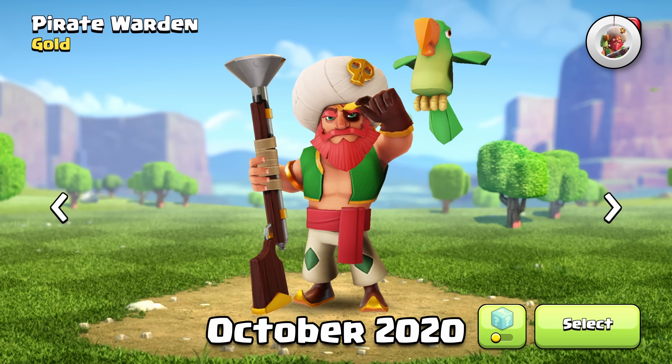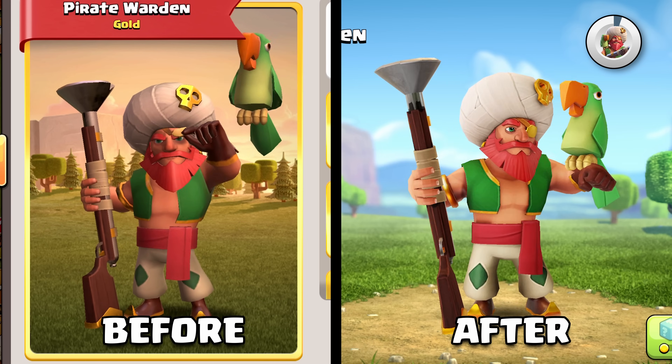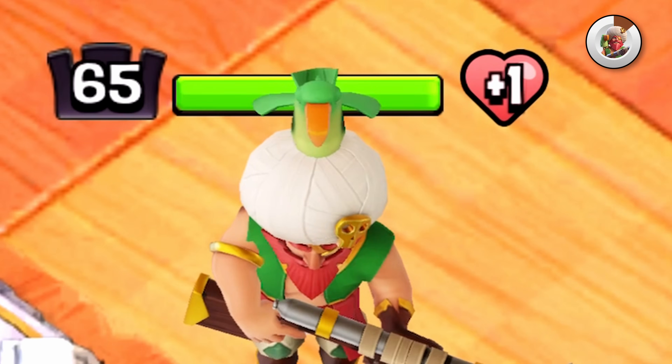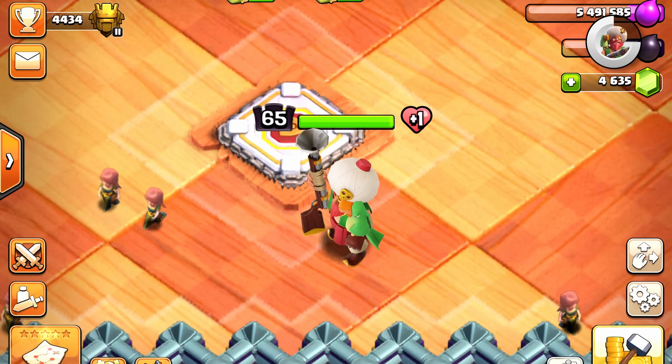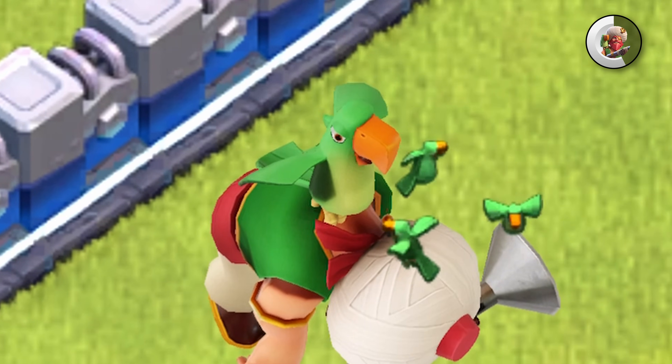There's so much that I like about the Pirate Warden, and looking at him again with this new lighting change, he looks so much better. My favorite thing about him is the parrot that he has, that carries him around when he's set to air and sits on his arm when he's set to ground. The parrot also does a lot of other funny things — like when he gets knocked out, the parrot is still helping him levitate.